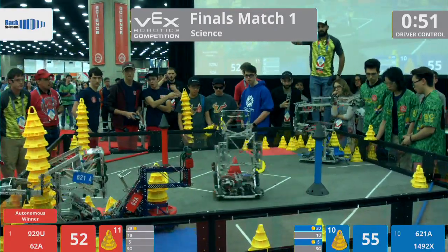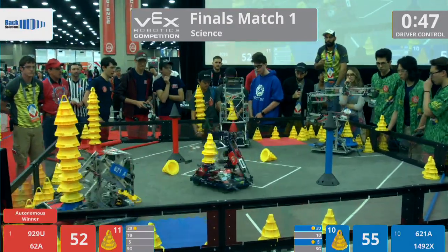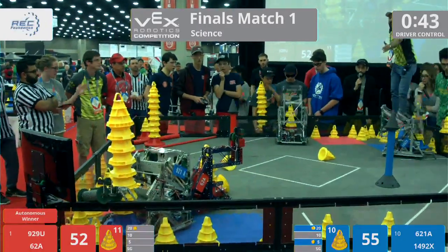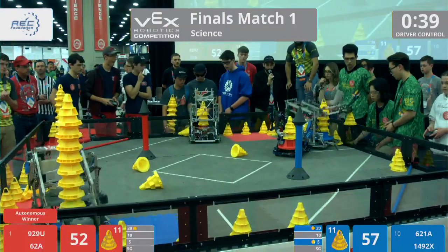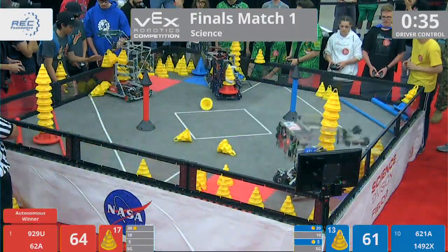A little bit of defensive action going on in the back corner. 621A with that tall stack, but 62A trying to play some defense. 62A playing heavy defense — that is lockdown D. They are shutting this down. Red Alliance telling the Blue Alliance: we will not let you score.